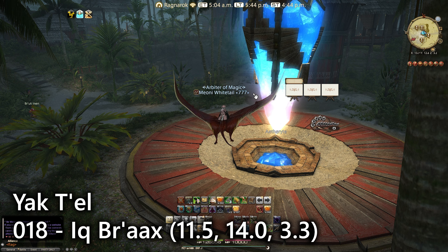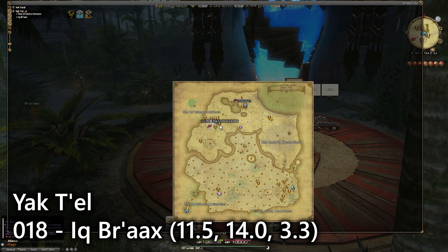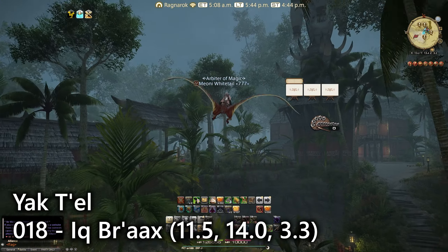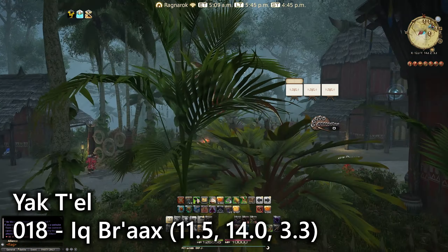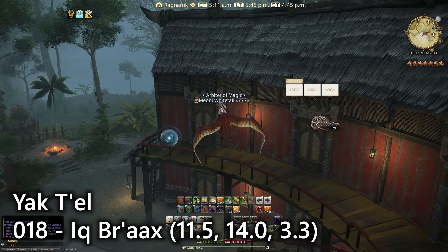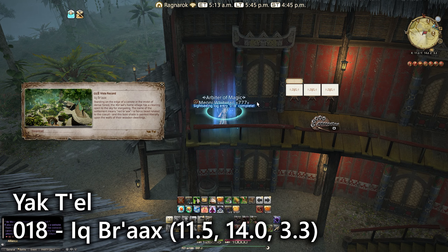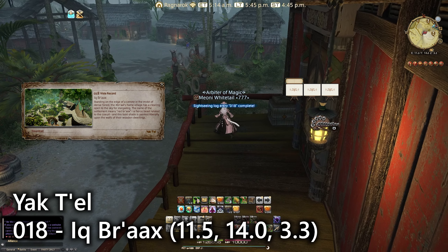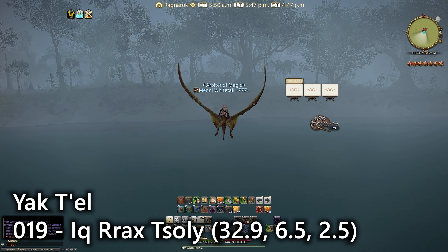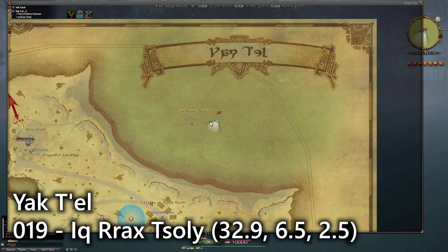Here we are in Yak T'el. The first one is actually at the Iksbarg, on the northwestern side of the map. You'll find the location a little bit away from the Aetheryte to the southwest — there are all of these buildings including one that's basically like a set of inn rooms. At the first floor we have a balcony where we can use the lookout command to have a look at this town.